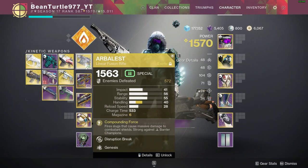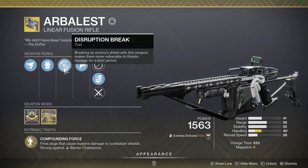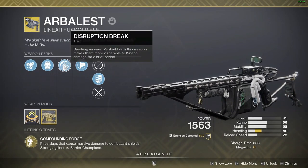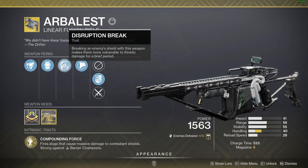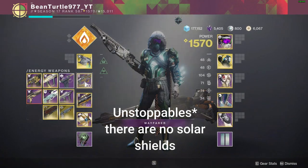I am running Arbalist for the barrier champions — it pops barrier champions in one shot, it is really useful and I use it all the time. It also has Disruption Break to buff your damage further when you pop a barrier shield or a normal shield, which I'll use a few times to deal with the void shields.